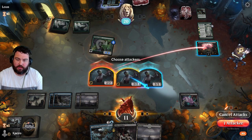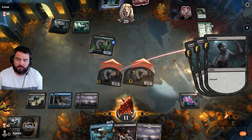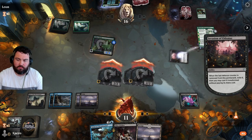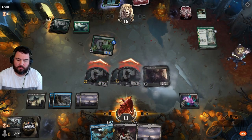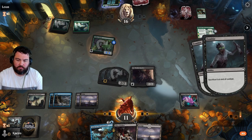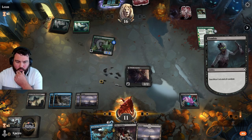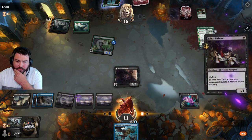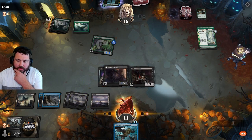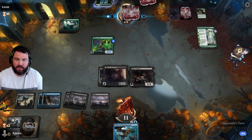We're going to get that battle. Play a little one-drop here, equip, and then we'll have Falcon Abomination ready to create a 2/2 flyer at flash speed.